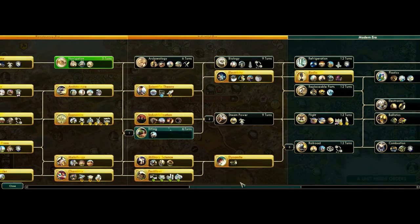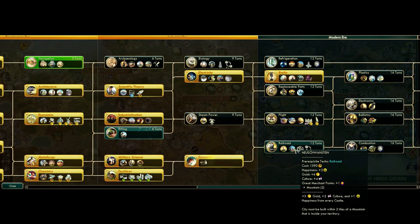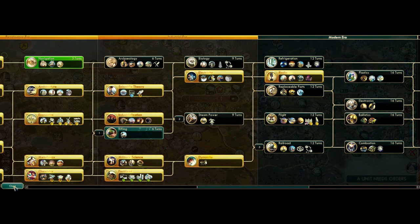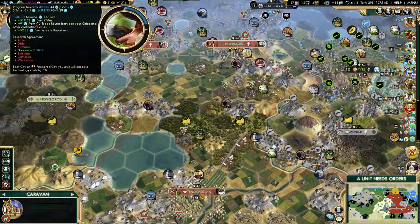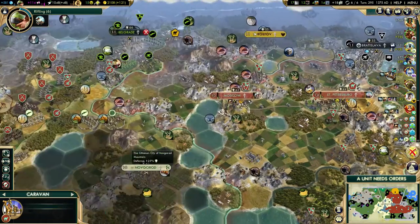I might go for railroad just to build Neuschwanstein — it's such an awesome wonder. So let's go for railroad. We will get that research agreement with Napoleon in three turns, so we will get rifling in three turns.